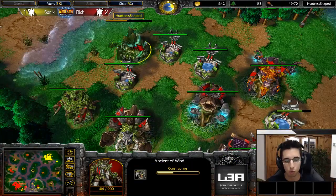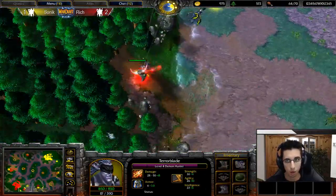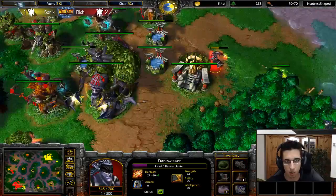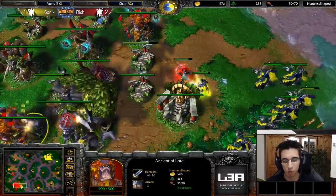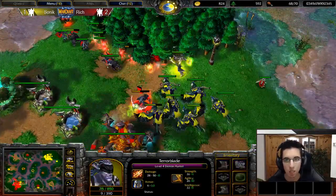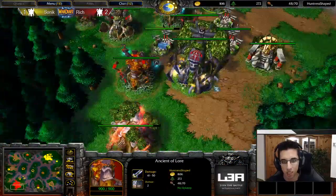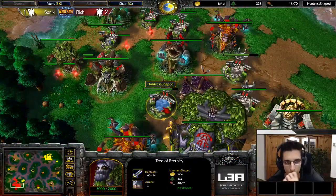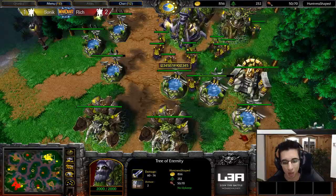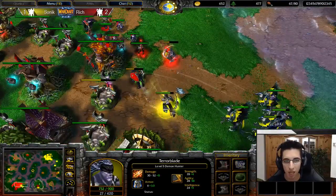Rich has a lot of gold but he's really low on lumber — only six lumber wisps and they're being bothered quite a bit all the time. Sonic already broke upkeep, so he's going for tons of army. If Rich doesn't scout this and he's greedy again staying on upkeep for ages — especially now because he wants to wait for more lumber — he could really get screwed over by like an 80 supply army while he's still on 50 supply.